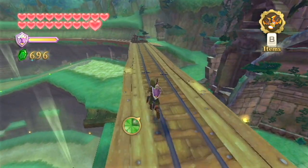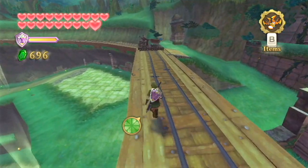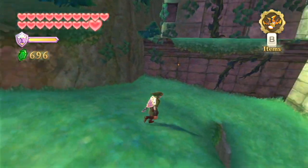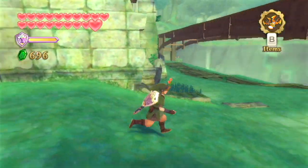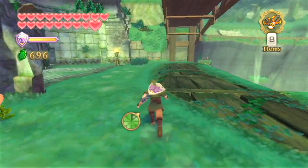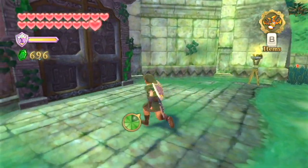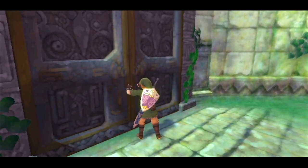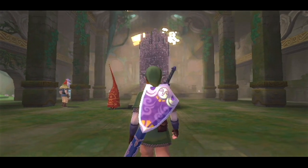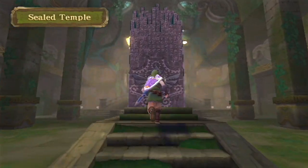Right down here we can actually see sort of a catapult cart sitting on top of these rails, so I guess it's some sort of weapon or something. Anyways, we'll worry about that a little bit later. Let's make our way inside the sealed temple and talk to Granny and Groose and see what's going on with them. It's been a long time since we've talked to them, so I'm sure they both have a lot to say — especially Granny now that we've upgraded our sword.